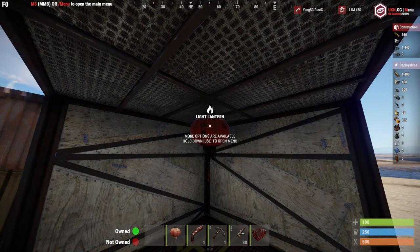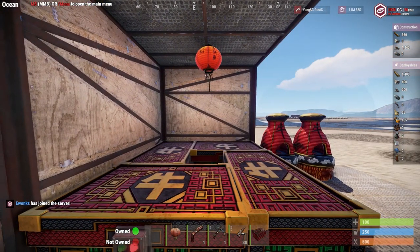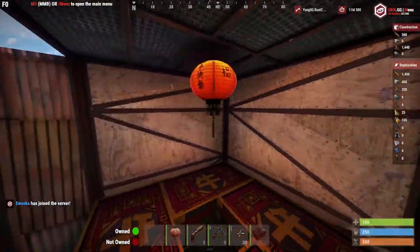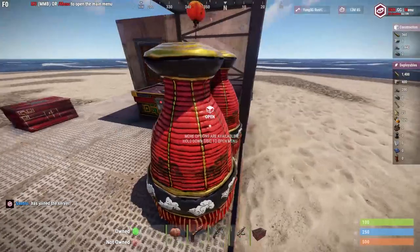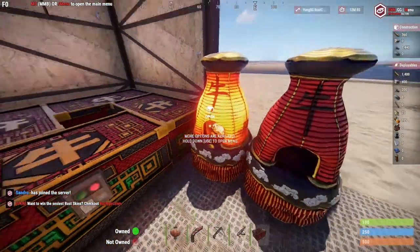Here's the lantern. This lantern runs on low grade, just so you know — don't try to put wood in it or anything, it runs on low grade if you do buy this lantern. It doesn't run on electricity or anything, just runs on low grade. The only skin that has sort of a glow in the dark element is the furnace, and the furnace has a really sick glow effect when you turn it on, which you'll see in a second.